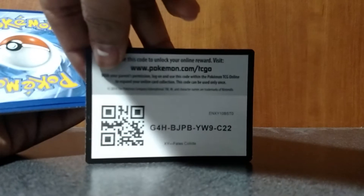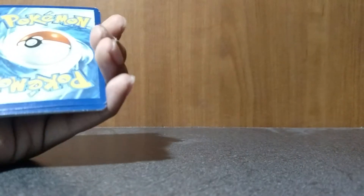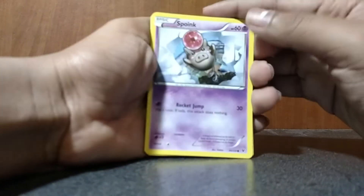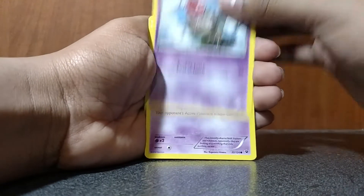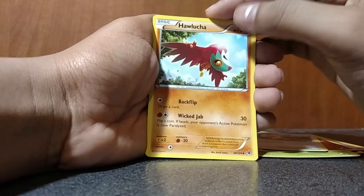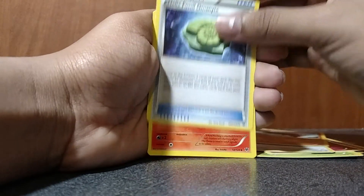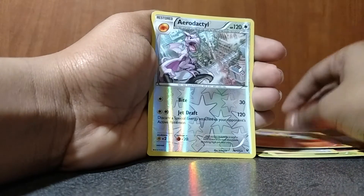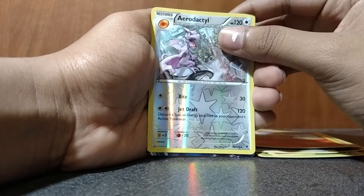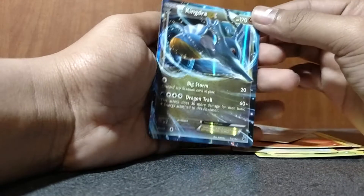Alright, so got my code card here. One, two, three — and we got a Spoink, Gotita, Burmy, Jigglypuff, Meowth, Hawlucha, Helix Fossil, Omanyte, a Break, and a reverse holo of an Aerodactyl rare.